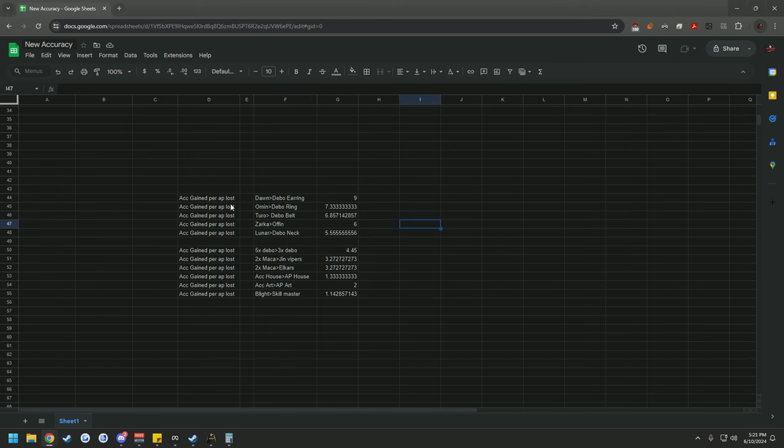We have a table here to show just how dramatic it is. The accuracy gained per AP lost: swapping a Debout earring to a Dawn — Debout has 19 AP, Dawn has 14, that's 5 AP lost. Dawn has 57 accuracy vs. 12 on Debout, that's 45 accuracy gained. So 45 divided by 5 AP gives you 9 accuracy per AP lost, making it the single most efficient swap — running a Dawn over a Debout earring.